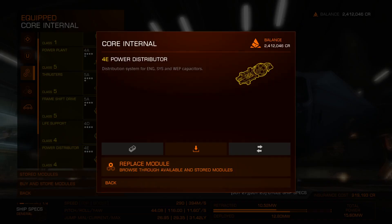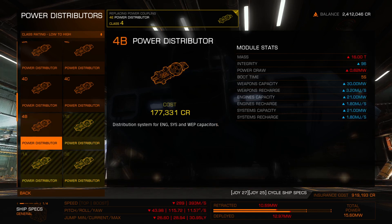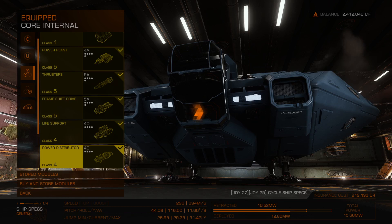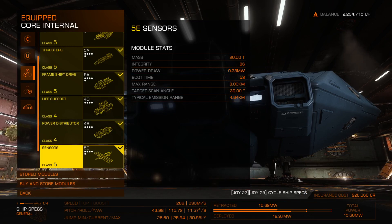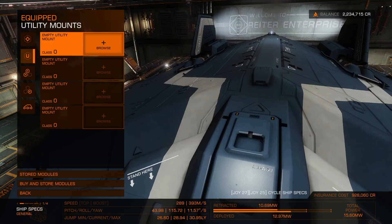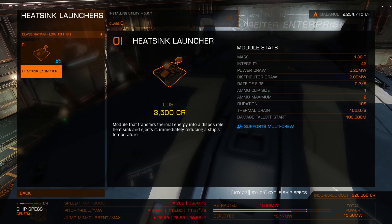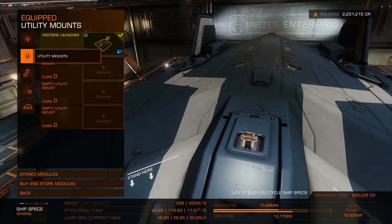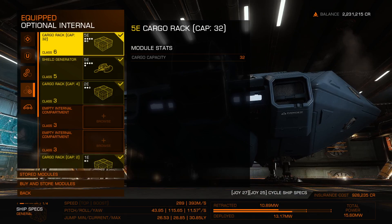4A power distributor — I'm not going to be able to afford all this, am I? They don't have 4A here so I'll do a 4B. Then 5E sensors — I've got those — and a 5C fuel tank, got that too. Next up the utility mounts: I need the heat sink launcher. I'll have to remember to restock ammo. Then optional internals: cargo rack 6E.